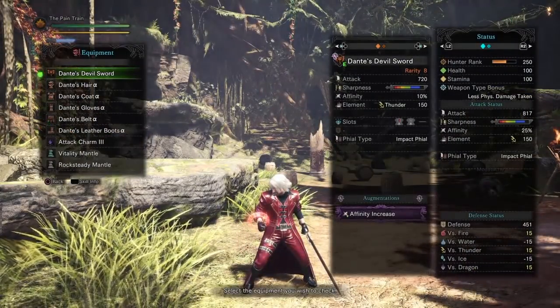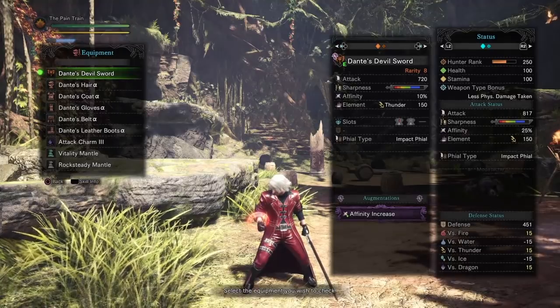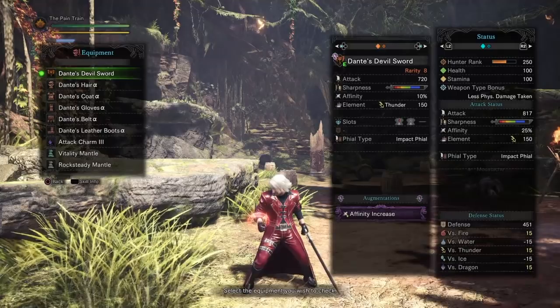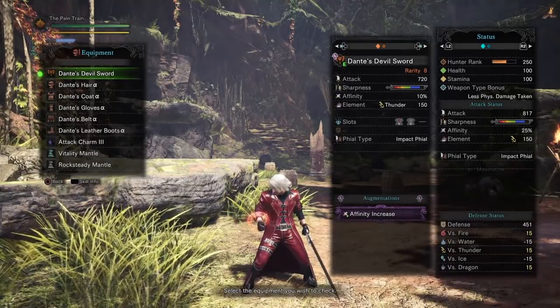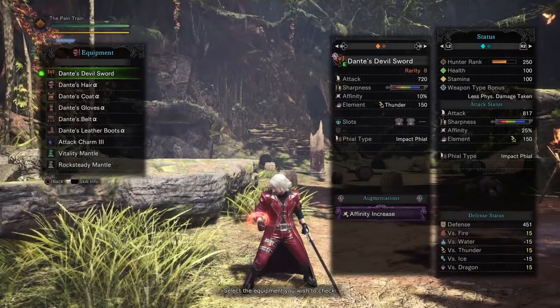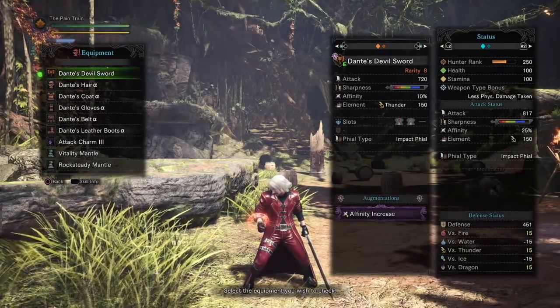The Dante's Devil Sword comes with a total attack of 720 with blue sharpness no matter what your handicraft level is, 10% affinity if you have the affinity increase augment, 150 thunder element, 2 level 1 jewel slots, and impact phial.